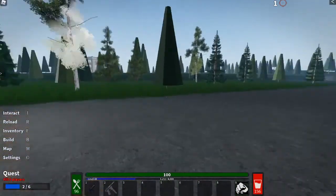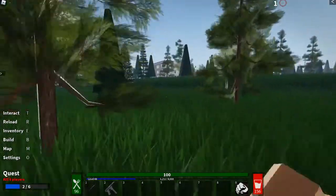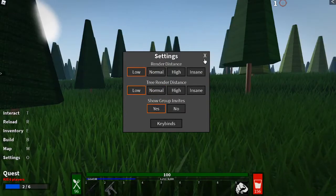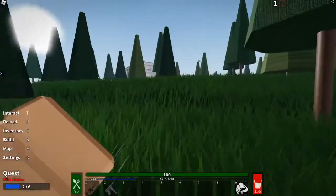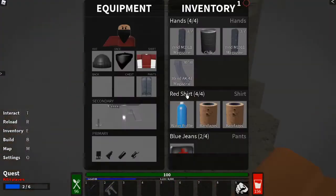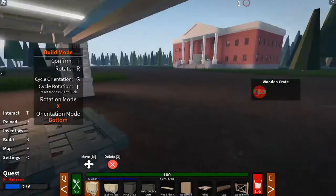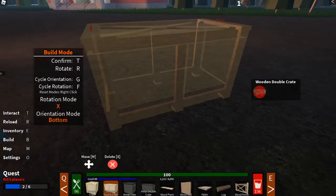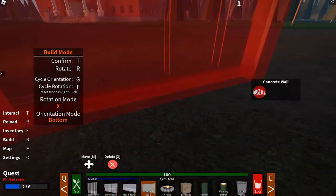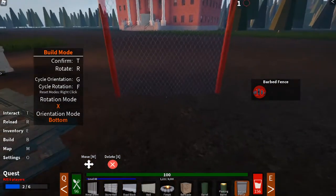It's actually quite dangerous with the render distance I've got now, running around Sanford. I'm just searching for a backpack or something. Also, if you ever wanted to build in this game, just press B and it'll bring up the building menu. You've got a crate, a double crate, a metal crate, a double metal crate, and then a bunch of building items — fire pits, barricades, barrels, and barbed fences.